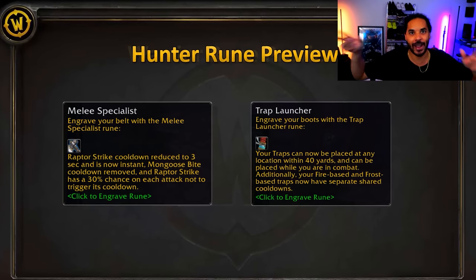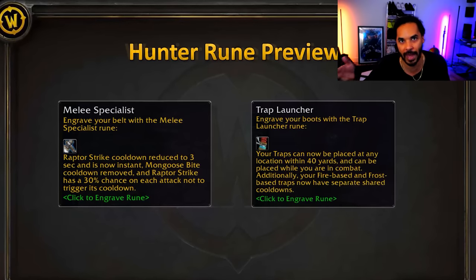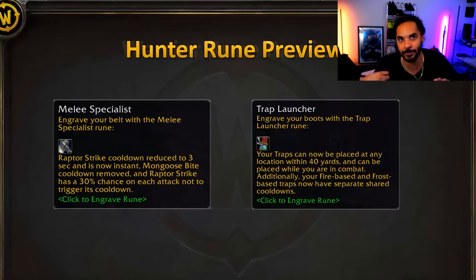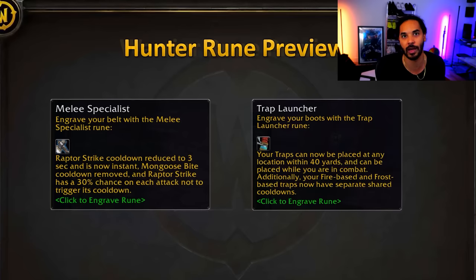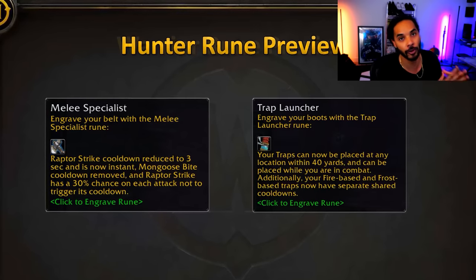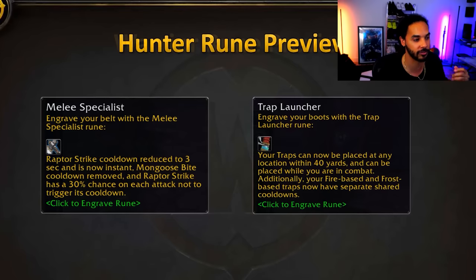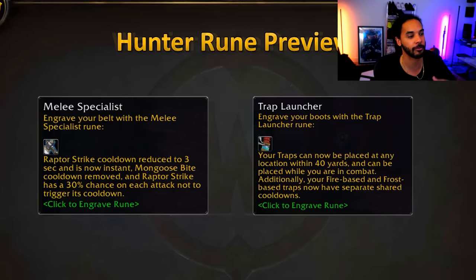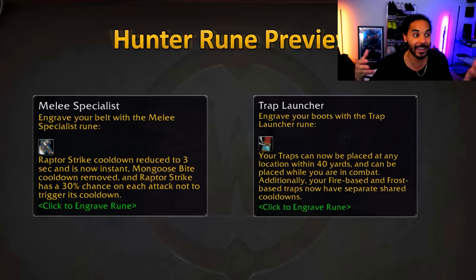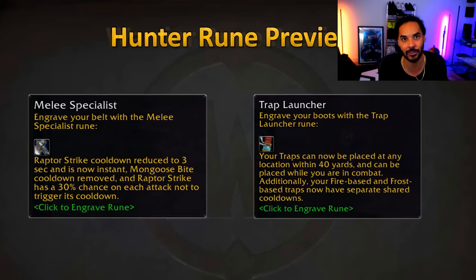Hunters are getting Trap Launcher, which lets hunters throw their traps up to 40 yards and use traps in combat. Traps don't do a ton of damage in classic WoW, so we might see some damage buffs to traps — Explosive Trap is a huge part of hunter damage in Wrath of the Lich King, and they may carry that forward. Hunters are also getting Melee Specialist — we can finally go full melee hunter. Raptor Strike's cooldown is reduced to three seconds and becomes an instant attack, Mongoose Bite has no cooldown at all, and Raptor Strike has a 30% chance on each attack to not trigger that cooldown.